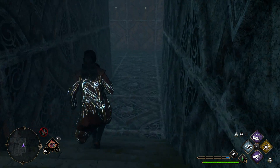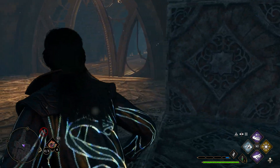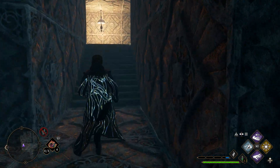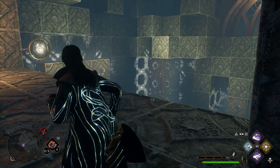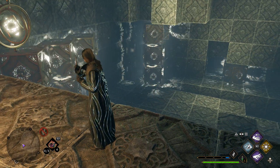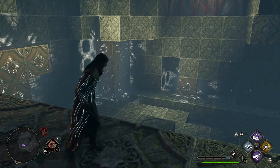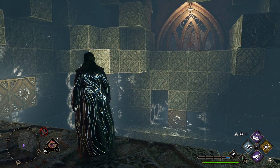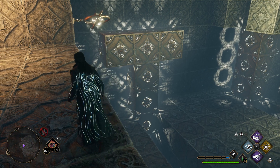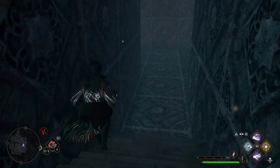I believe the exit is right down here, but another doorway has actually revealed itself to us across here. As I loaded the game up, I saw that all of the blocks have actually reset themselves. So we need to find the solution to get us over here to this door.